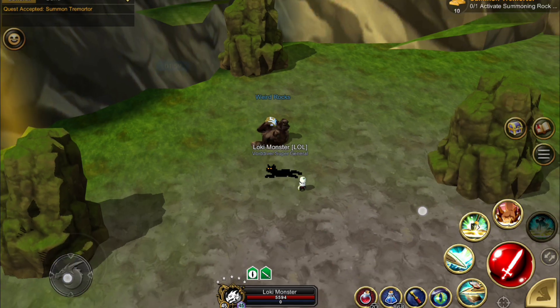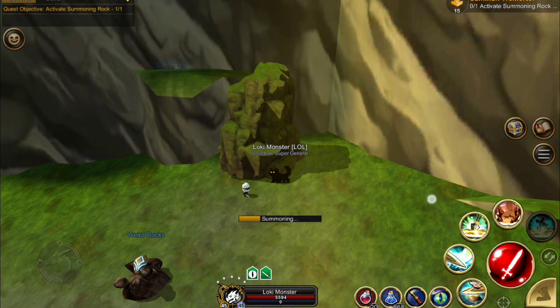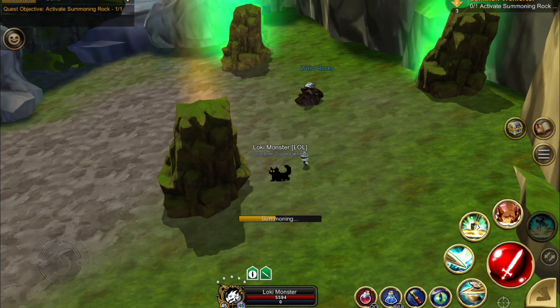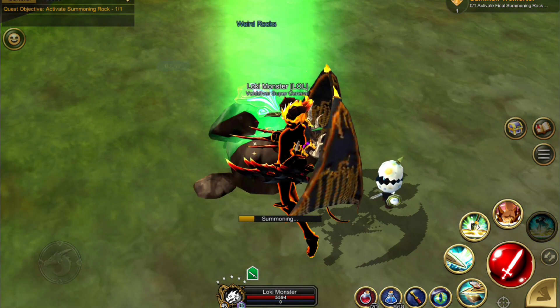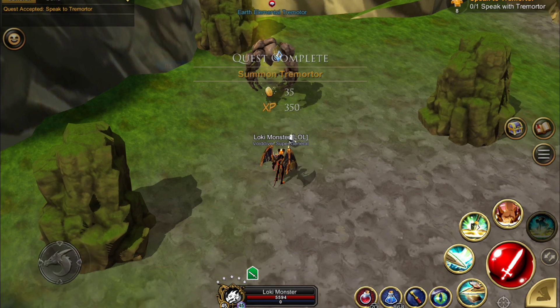Then we're going to click on the rock and turn it in, and then activate the summoning rocks and the final summoning rock. What we want to do is simply click on the rocks again — this actually takes a little while to summon. This is really sped up too. Then we're going to click on the one in the center; I actually had to zoom in to get the center one to work. And believe it or not that is sped up — it is really slow. And he awakens.